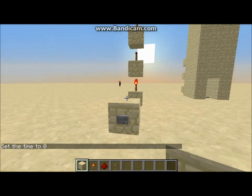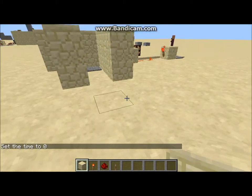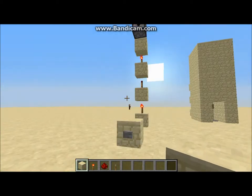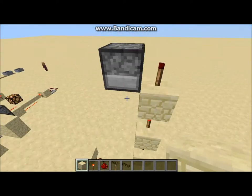Hello, I'm MarioMaster727 here with another redstone tutorial for you. In the last episode, we talked about how inverters work and we made a little piston door with it. In this episode, I'm going to show something that uses the same concept as inverters: a transmission tower.